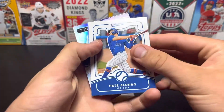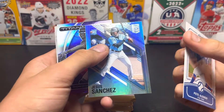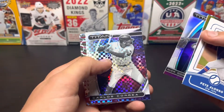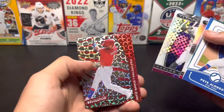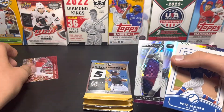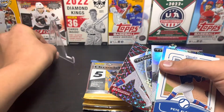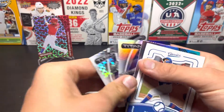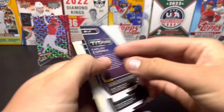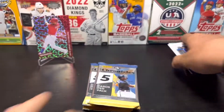First off, we got Pete Alonso — that's a good one. Jesus Sanchez, that's a good first pull. Nick Gordon, that's cool. Carlos Correa. And this is the groove parallel, I'm pretty sure. Wait, is that Revolution? Yeah, that might be a groove parallel — that's awesome. Let's put the groove parallel right here. I think you get two grooves. There are two prisms too.